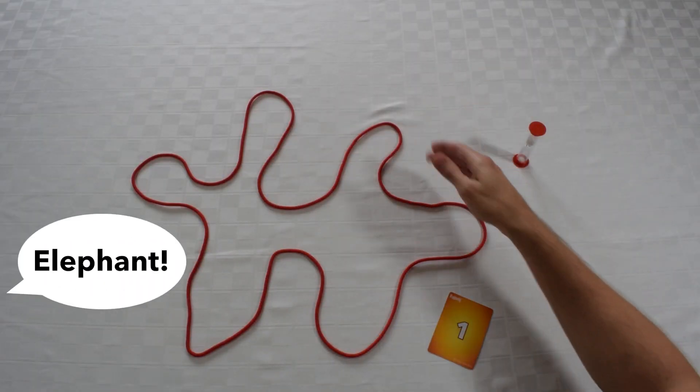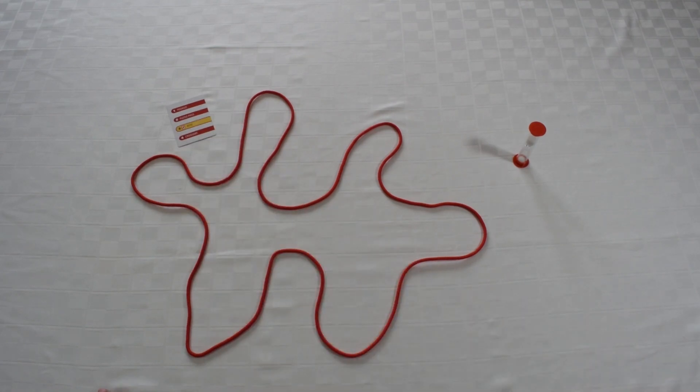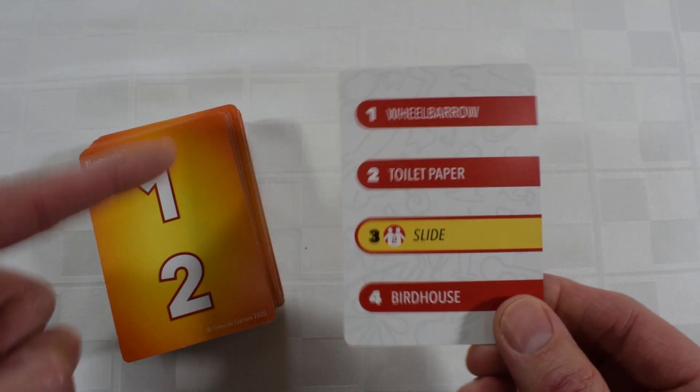When a player guesses what you're drawing correctly, give them the card, draw a new one, and keep going. You'll have 60 seconds to get the other players to guess as many words correctly as they can.